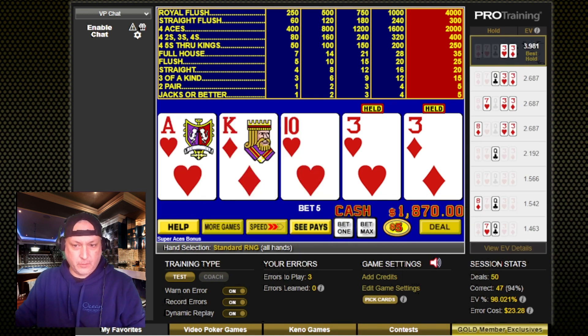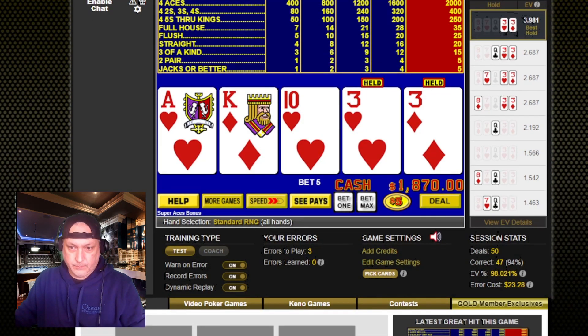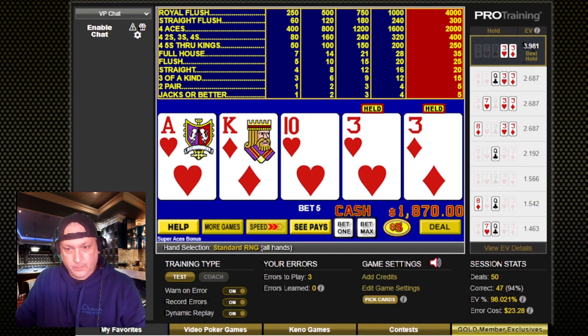Alright, so that's our 50 hands. We're looking at only 3 errors out of that, and the error cost was actually 23 hours and 28 cents — one was just stupid, the other two I really wasn't sure about. There's some pretty heavy cost, but we still played at 94%. The expected value is a little bit over 98% there, so it's a learning experience. We'll just try it again another time. Thanks for watching and we'll see you next time.